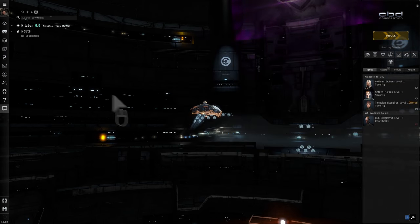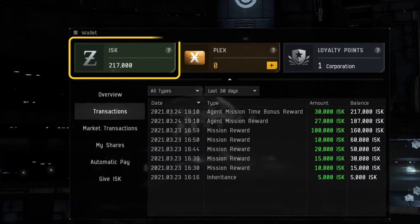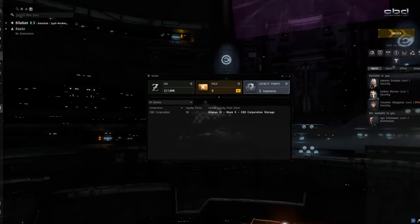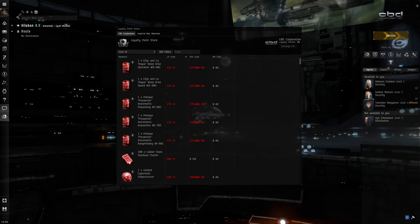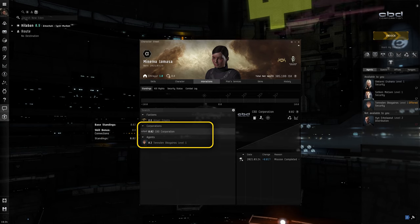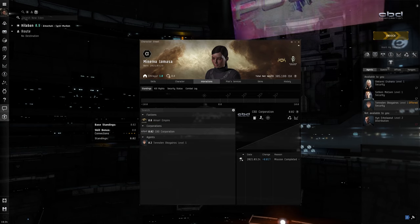Successfully completing a mission will reward you with ISK and loyalty points, or LP. LP can be exchanged for valuable goods in the corporation's LP store. You also gain standing with the corporation, which can unlock more agents, higher level missions and even better rewards.